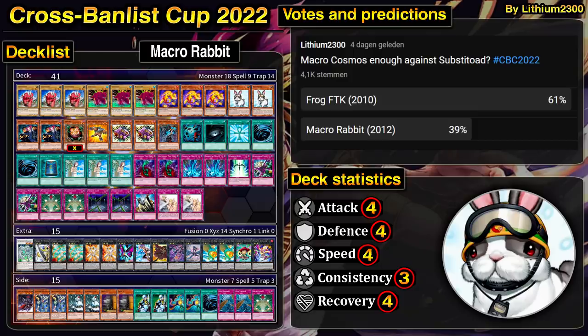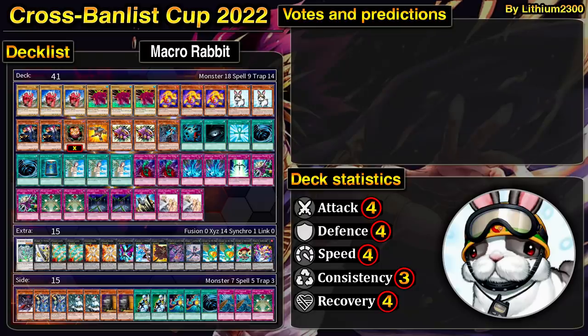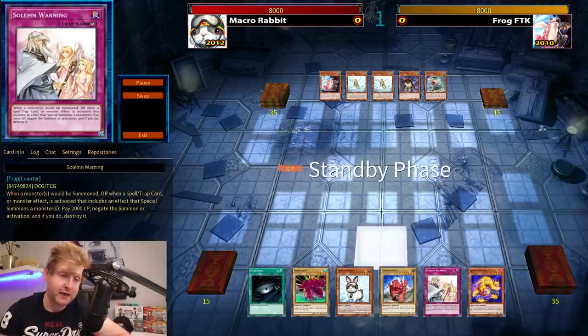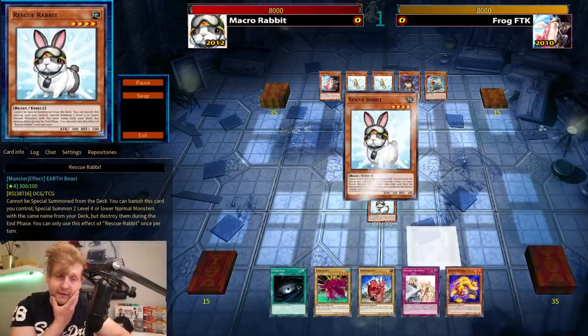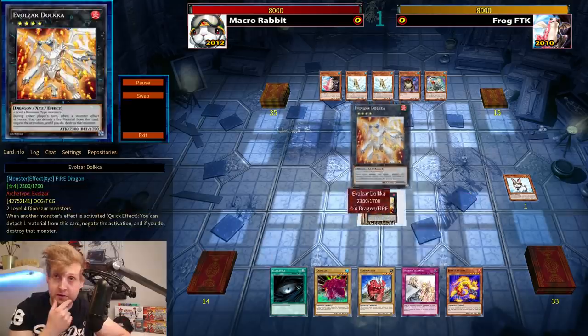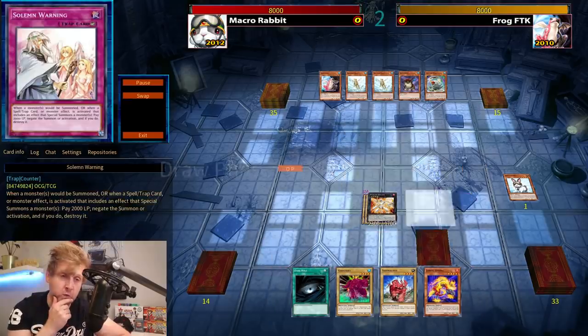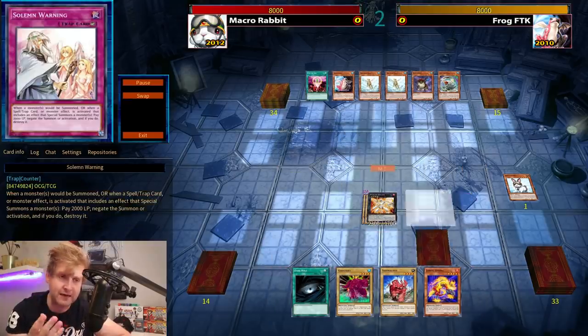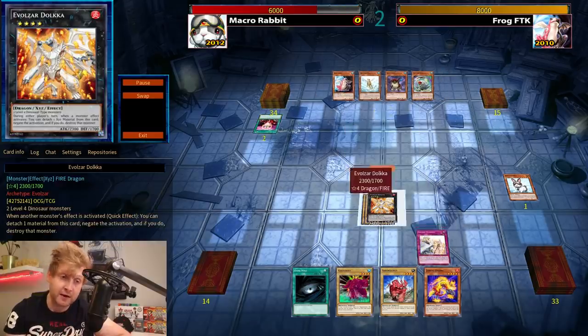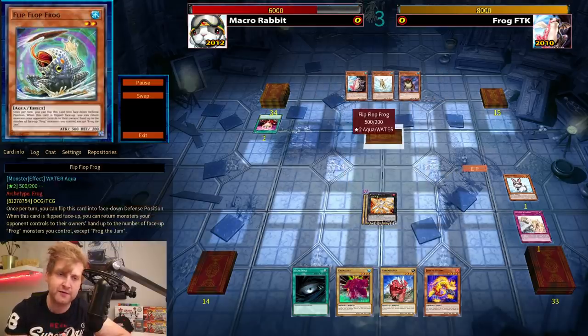Macro Rabbit — I think it was first place at a YCS about 10 years ago. Which deck has the advantage? I could agree with the consensus that Macro Rabbit should indeed have the advantage over Frog FTK, because Macro Cosmos is such a strong card. Macro Rabbit goes first, opening Rabbit with no hand traps but with Solemn Warning.